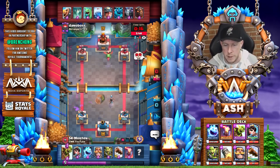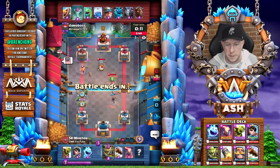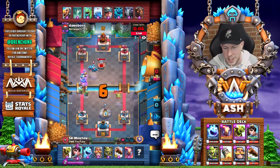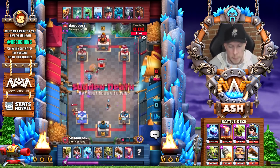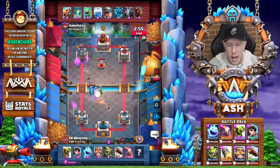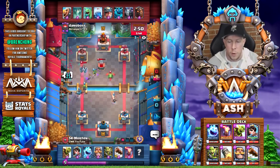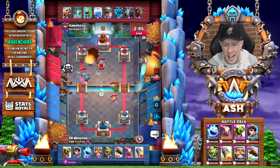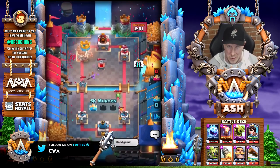Baby dragon in the back against that princess. We're going to go ahead and use that goblin barrel. The good news is that the barbarian barrel is out of cycle, and we can pressure that left lane with a knight and a goblin gang. A lot of good players make this move when they know the barbarian barrel or the log is out of cycle — they'll go aggressive with the goblin gang and knight on the tower. That cycles back to another goblin barrel before they cycle back to another barbarian barrel. A rocket and a log finish it off. One HP remaining, lightning comes down the right tower — GG, Morten picks up the first victory.